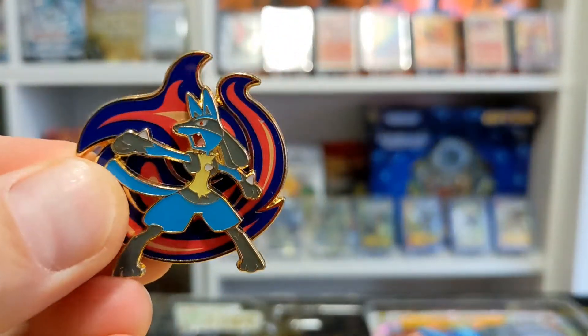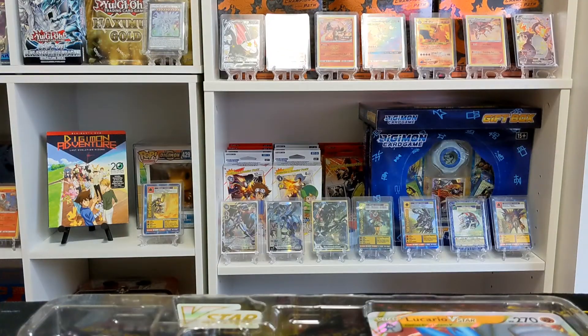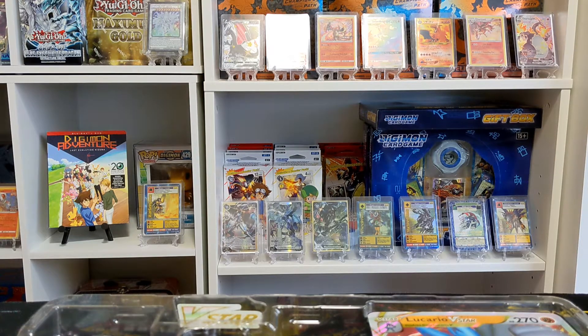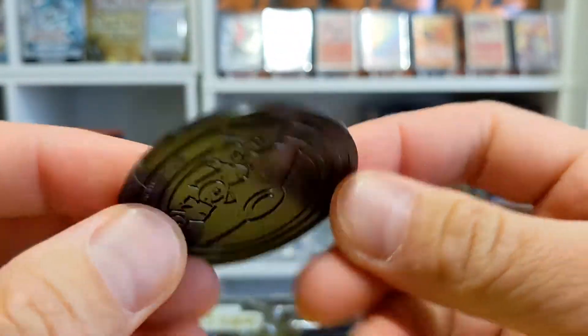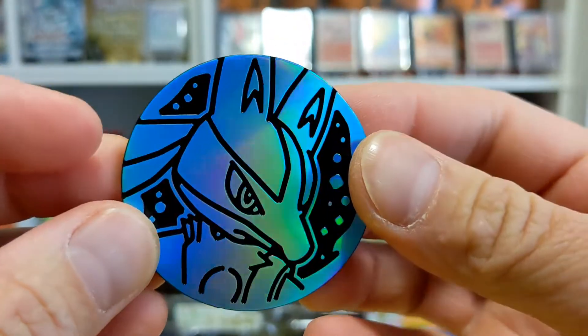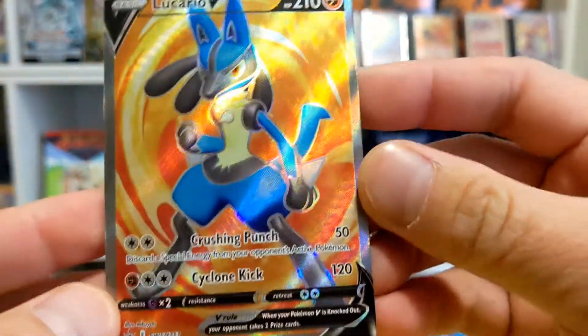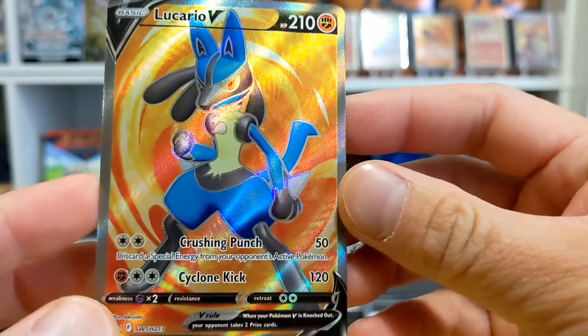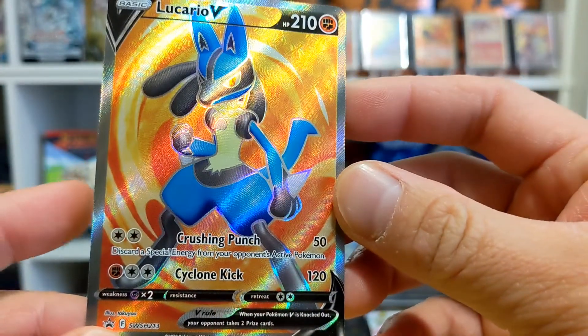Here's the pin — check that out, very cool! And then there is the coin — what a cool looking coin. Of course it is black on the back; I think the Arceus one was the only one that had white on the back. And then check it out — the awesome Lucario V promo full art. What a great, classic card. The Cyclone Kick for one, Kick for 120.